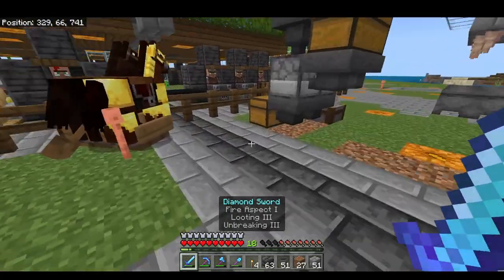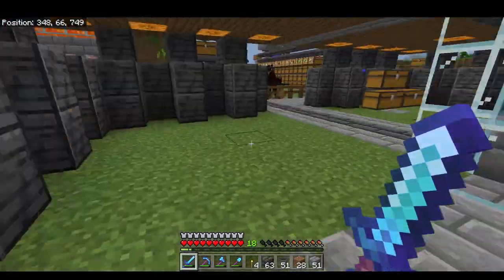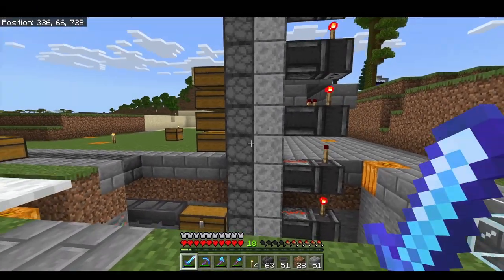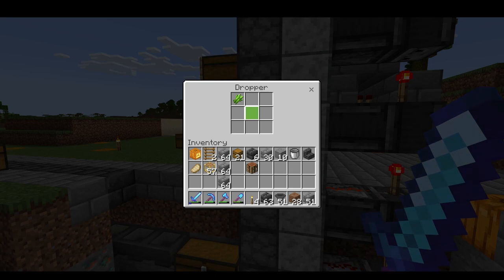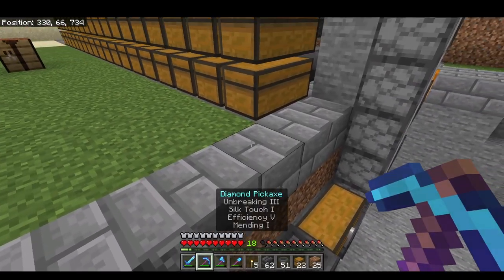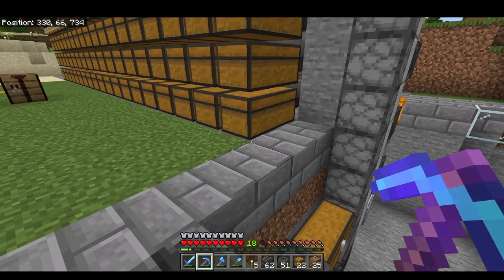The hopper line is now marked by these deep slate tiles, starting at the automatic item sorter, going to the iron farm and then to all of the other farms over here. As you can see by the blinking lights, the item elevator is transferring the items from the farms all the way over to the item sorter. The next thing we're going to do is connect the hopper line to a deposit chest — a chest where I can just go and deposit a bunch of items and they will be sorted in the item sorter so I don't have to put them in the individual chests on my own.